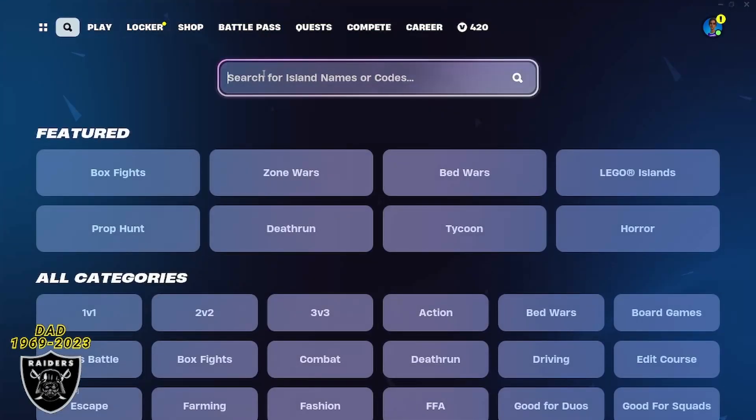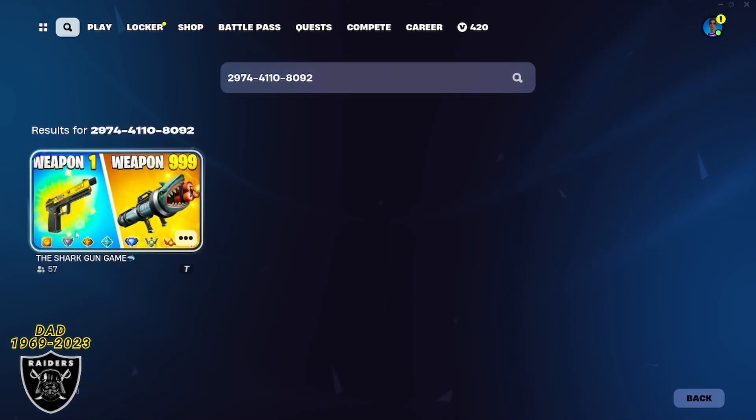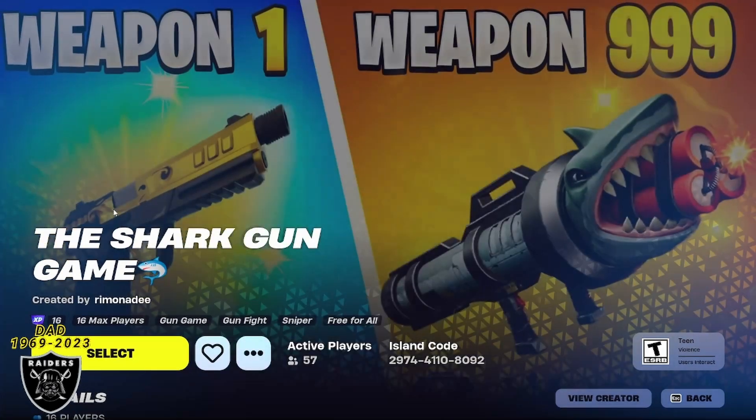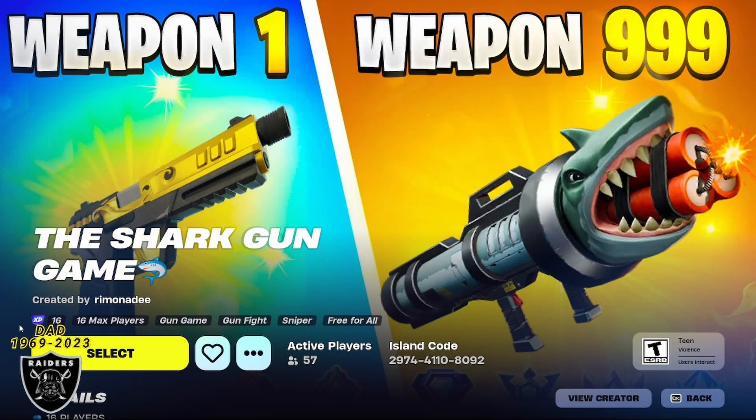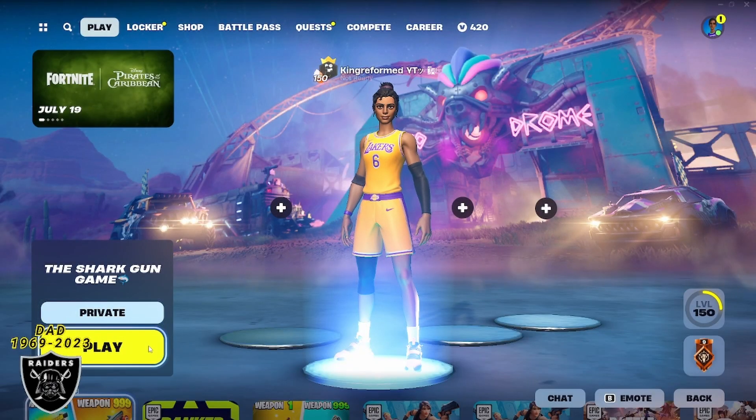What you want to do is open your game library and paste in the code 2974-4110-8092. If you enter this code just like I did, press enter and you're going to see the shark gun game up here. We haven't been in here in quite a long time, but this is one of our favorite maps. Open it up and as long as you see that purple XP sticker, you're good to go. Press select, change it to a private game, and then we can jump right in.